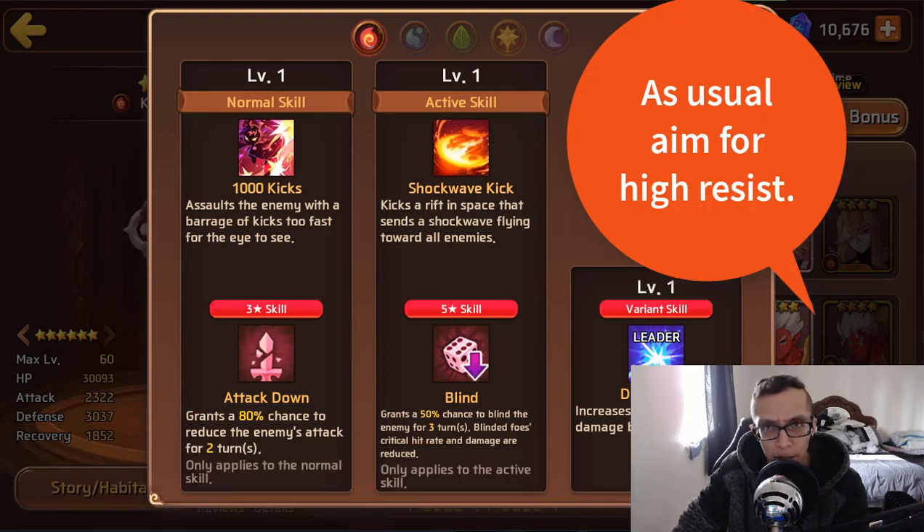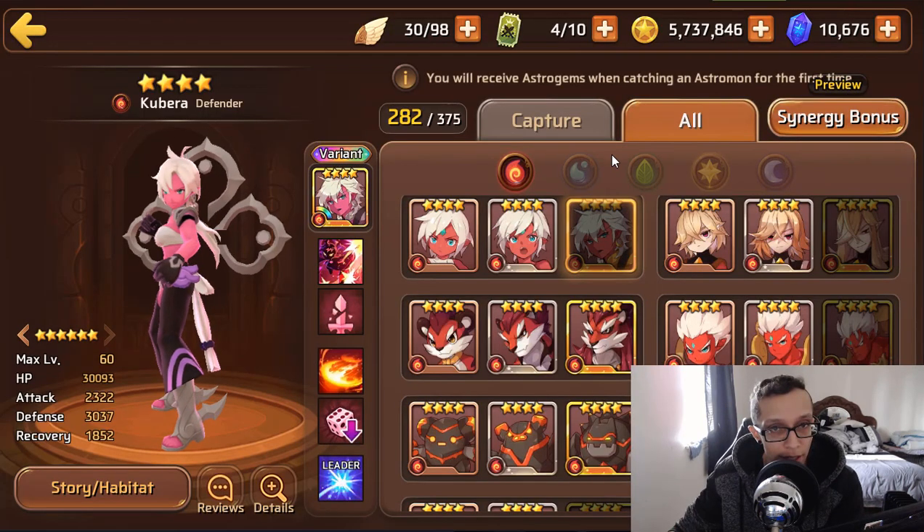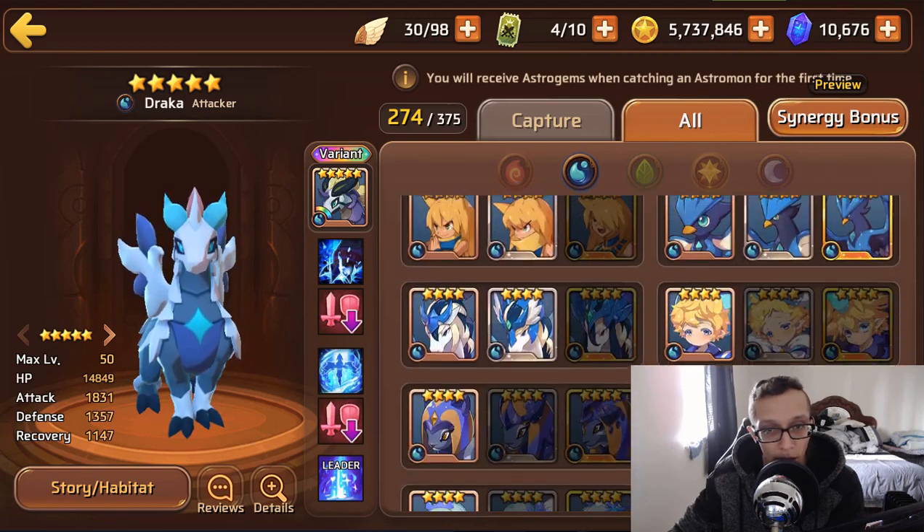She comes with attack down and blind. Attack down has an 80% chance for two turns — pretty solid and reliable. Blind has a 50% chance for three turns, and if she has skill books that can boost it up to 70%, which could be very useful. Overall, this is without a doubt a Titans mon at minimum — attack down at 80% for two turns is pretty solid.